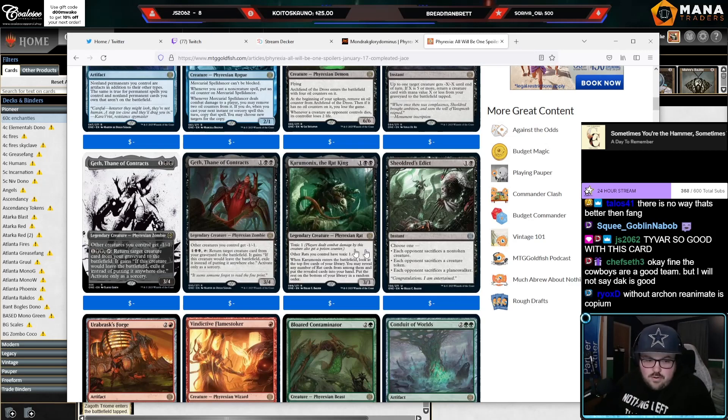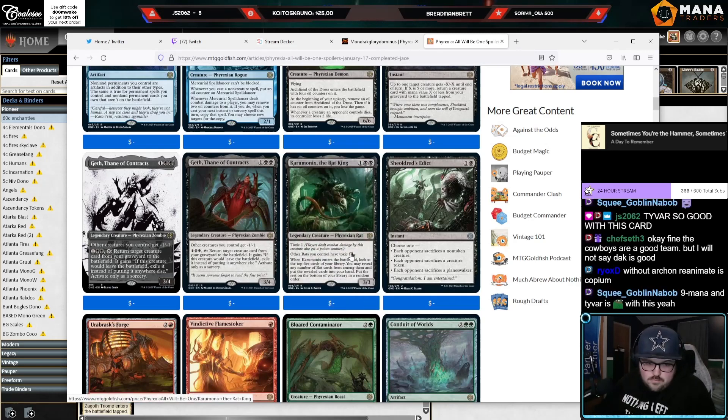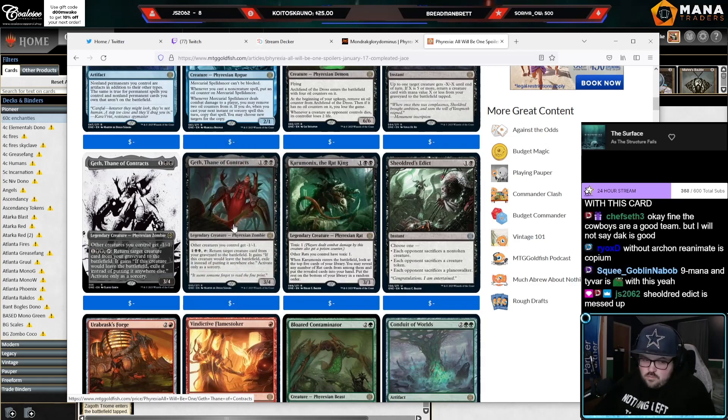Pour one out for the pack rats. Nine mana with Tivar — well, you can play Tivar and then get it on turn six, but it's too mana-intensive. Don't consider this a three-drop or a six-drop; consider it a three-drop that you have to untap with.